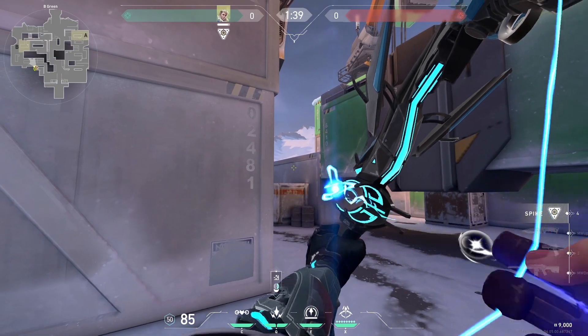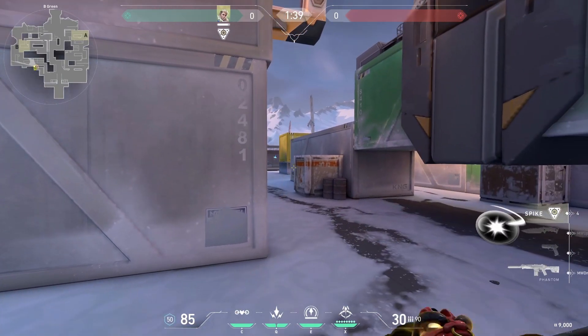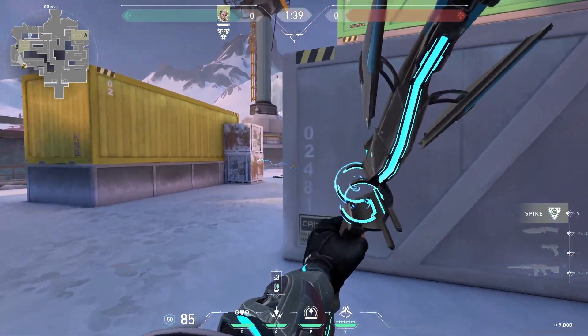Fire a 3 bar double bounce above the box to shock the left pocket. Fire a max charge 1 bounce at the glass to shock behind yellow. You can also fire a no charge past the box to clear utility. Fire a max charge double bounce to shock the swing on default.